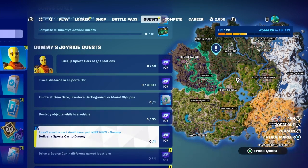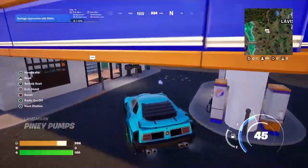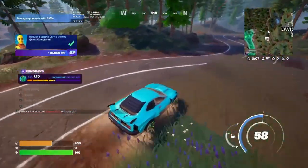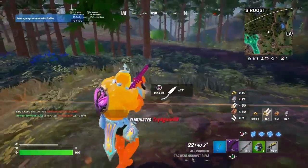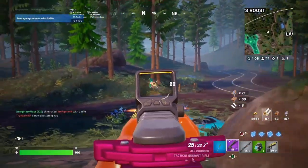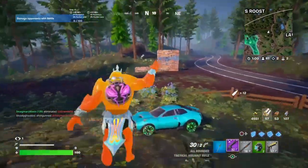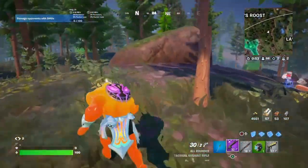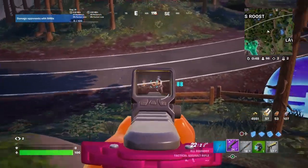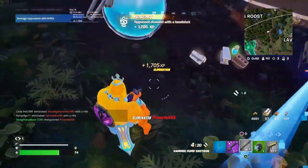These quests should be pretty simple — things like fueling up a sports car at a gas station or traveling distance. I don't know why this guy was trying to push here, but you can see a scope in the distance, so there's a third person. I decided to throw a shield bubble so they were distracted — figured they would think I was behind the wall. And as you can see, it works. I believe this is not a real player though, so take that as you will.